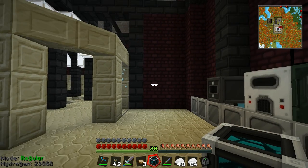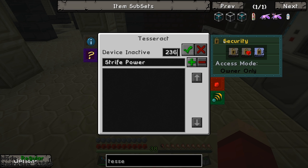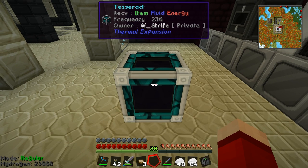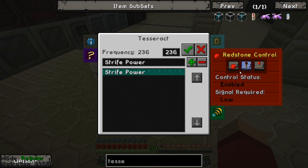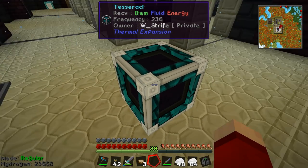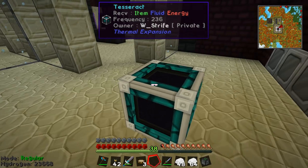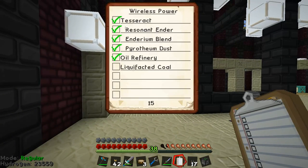Four tesseract frames are now full. The final step is to surround them with bronze and silver — shift-click — and we've got four fully completed tesseracts. It's been a long time since I've used this. There's already a network in place. I'll call the network 'Strife Power,' set the security to owner only — I don't want anyone else accidentally stealing my power on the server. I've given it frequency 263. Tesseracts are complete; checking that off the list.